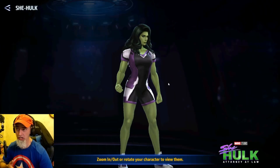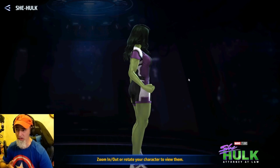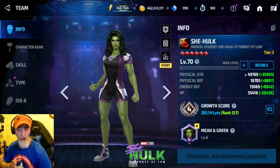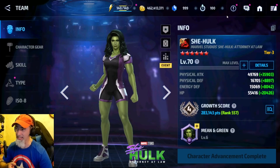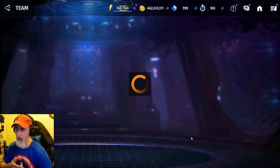She-Hulk, aesthetically she looks pretty good — she looks a lot like Jennifer in the show. They did a really great job on her aesthetically. She has almost 50,000 physical tags, pretty much max stats. Her critical damage is a little shy, but you'll get the drift of how strong she is, especially with about 70 physical tag, 22 pierce.